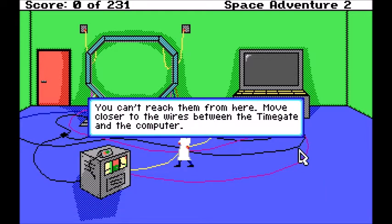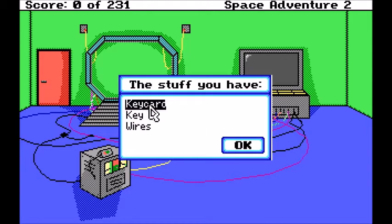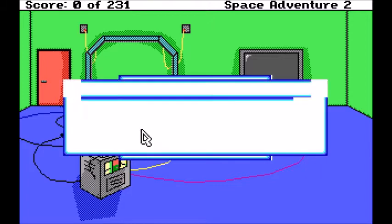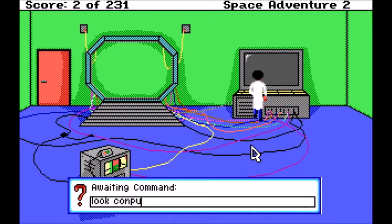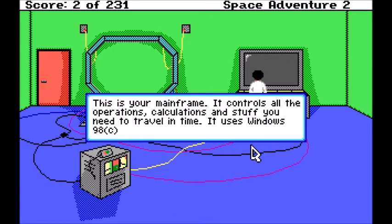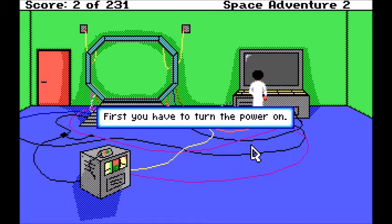Take wires. You can't reach them from here — move closer to the wires between the time gate and the computer. I have a key card to open up a door, key to my front door, and just some wires picked up from the lab. Look at the computer. This is your mainframe. It controls all the operations, calculations, and stuff you need to travel in time. It uses Windows 98. Well, that's not a good start. So you turn on computer. First, you have to turn the power on.